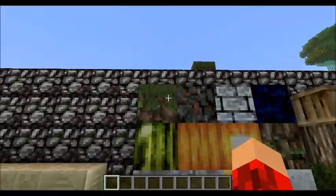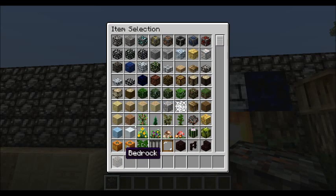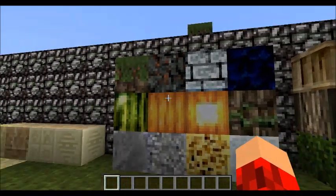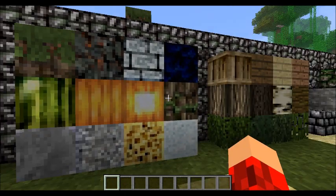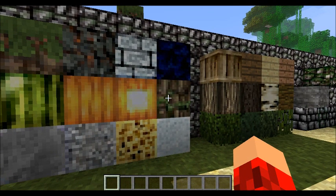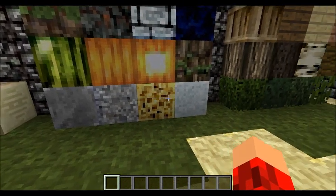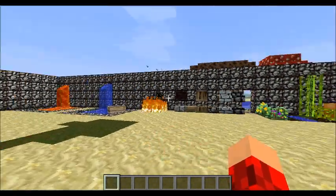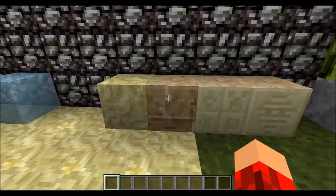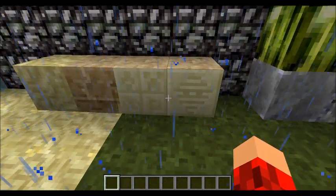Alright, so now we've got grass. Bedrock. Brick. Obsidian. That's dirt. Clay. Gravel. Sponge. And snow. Now let's continue with the blocks. We've got sand, sandstone, hieroglyphic sandstone, and the smooth sandstone. And now here we've got the ice.